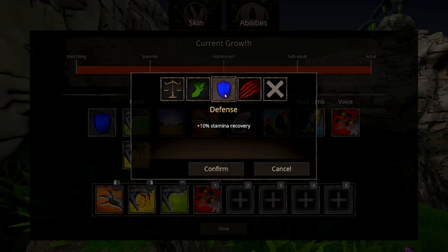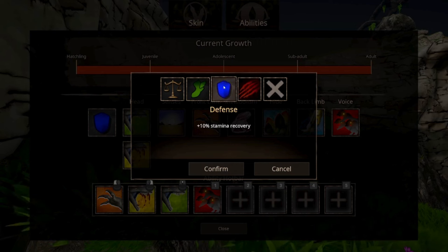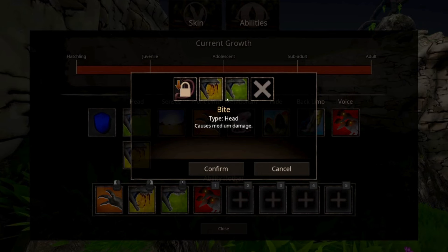It's got plus speed, plus stamina recovery, or plus defense, plus speed, minus 25 attack. If you're in a group you'll want the defense build, but if you're solo you'll want the other one, because a 25 attack minus when you're solo doesn't really help. These are the only two builds you're really going to need.